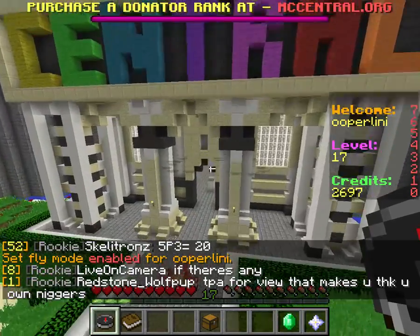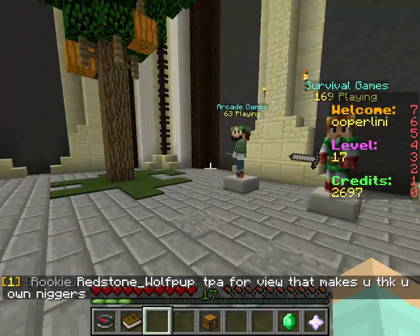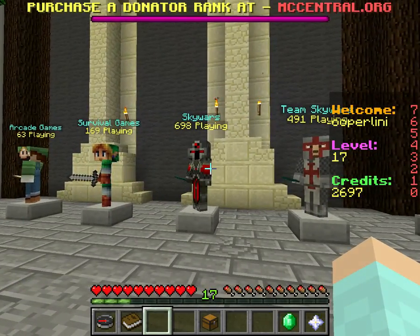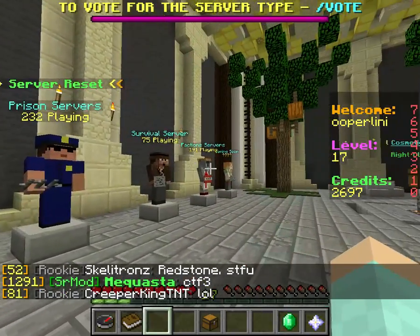First of all, let's go to the lobby. I think you guys have actually seen this once or twice. Simple lobby — you can see how many players are in each game, so we got quite a few games here. Those are all the minigames, I'm pretty sure, and then here's all the servers.